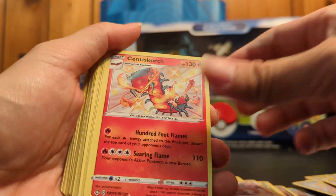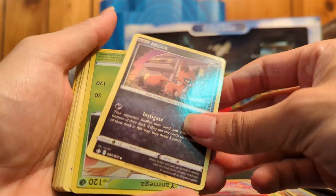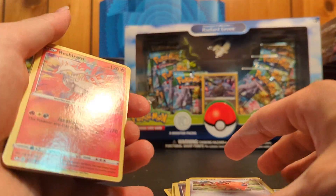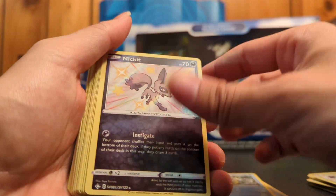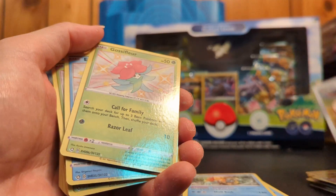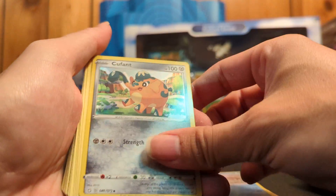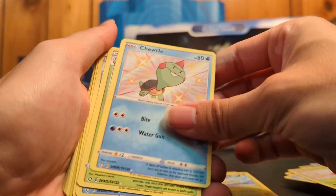So, on we go. Inteleon, Cinescourge — not a Holographic that time. Oh, there's the Amazing Rare — that's not even Holographic? Yon Mega just thrown in upside down — that is Holographic. Another Amazing Rare thrown in there. But we're just going through, I'm setting aside all the Shinies and the Holographics and Full Arts, because these would be hits normally.